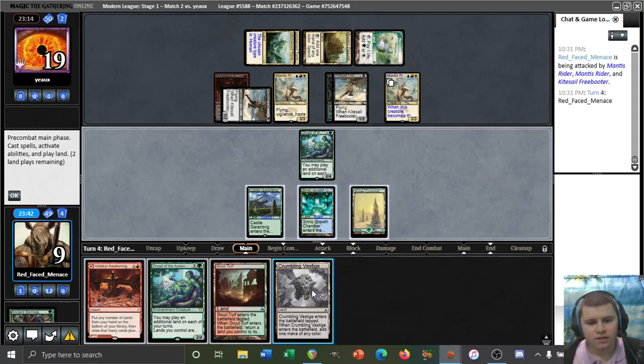We could double-Amulet, put back Vestige and Dryad, and find exactly double Amulet plus Primeval Titan. But even that doesn't do it. Wait — we play one Amulet, bounce land, float mana, second Amulet, bounce land again, up to five mana. Even that doesn't actually do it. Opponent said lag-check — trying to see if I have outs. I don't think that we do.